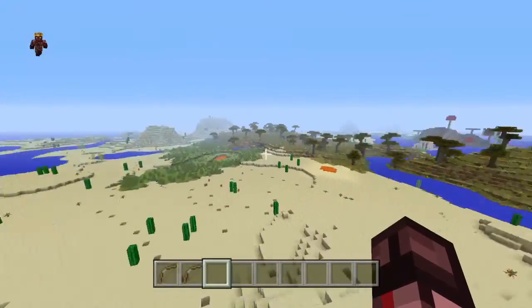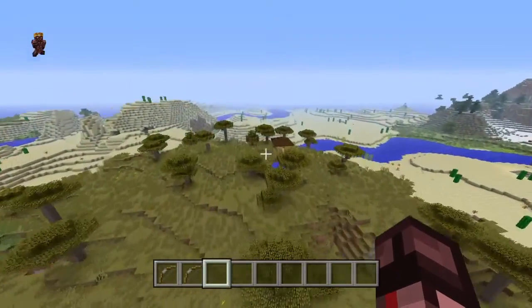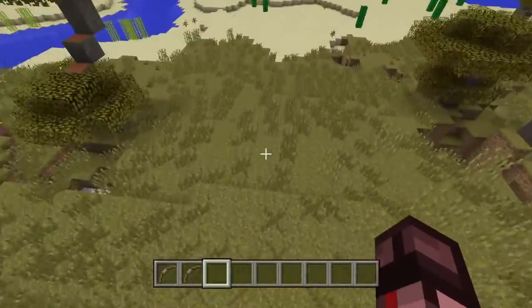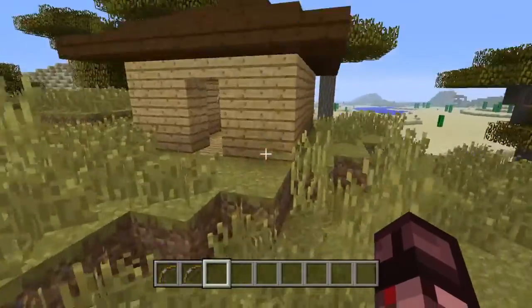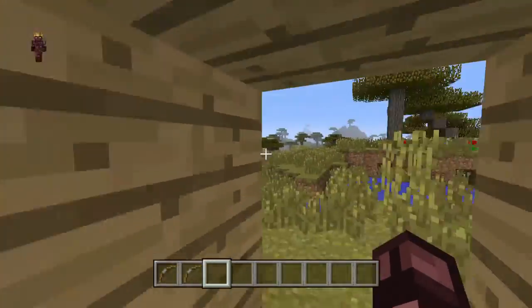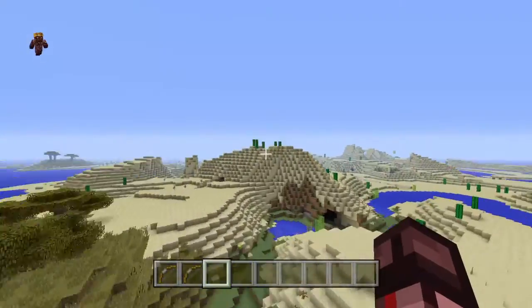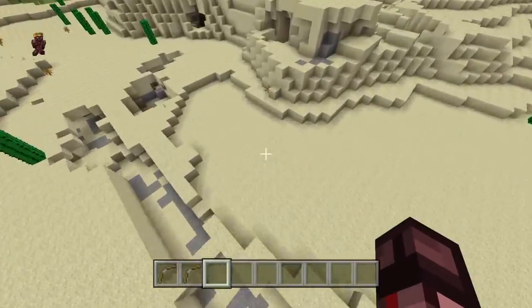We'll head out of here and next is our Indian house. This house is very cheap and it's barely been made fully. This is our MTV Cribs — it's just a 3x3 or 4x3 house.